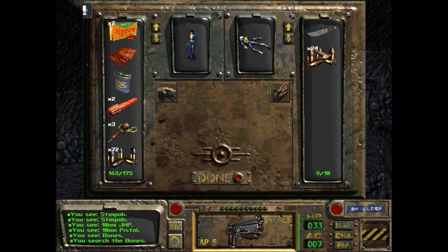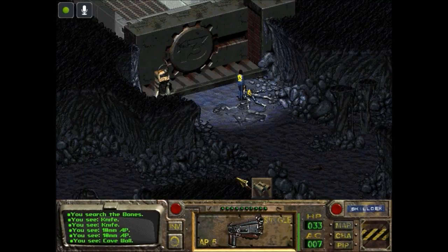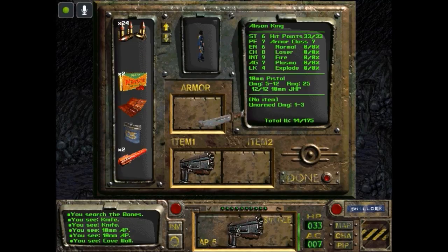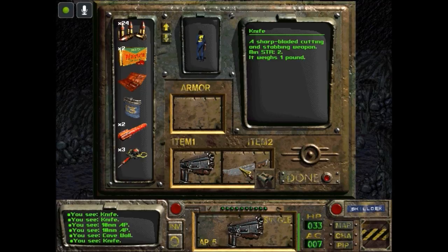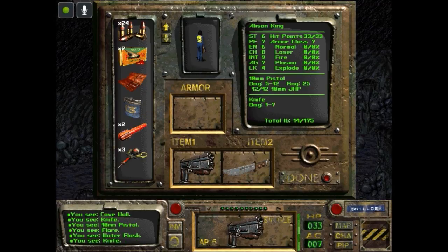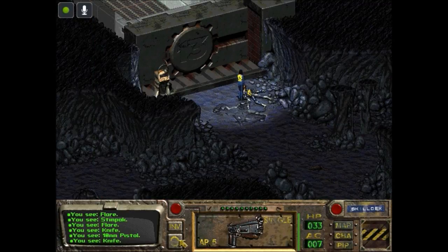So we have a knife — I can put this as item two. A sharp-bladed cutting and stabbing weapon, minimum Strength 2, one pound. And we have 10mm armor piercing rounds — I'm not even completely sure, but I think you can use these with this gun as well.